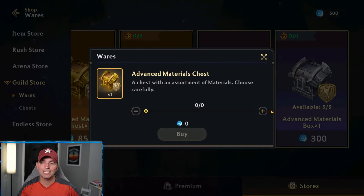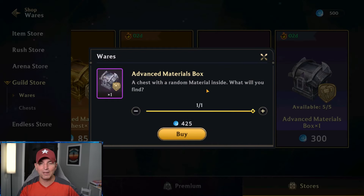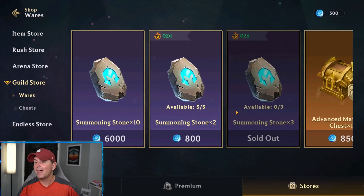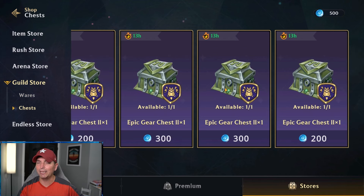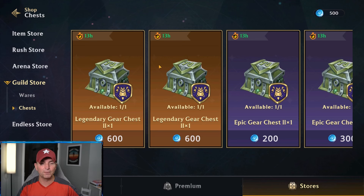Looking at the advanced material chest, I bought one of these and it gave me one resource, which is not worth it for 600. The basic box and the more expensive box are not worth it at all — they give you summoning stones. And this box gives you tier two legendary gear, but right now we're building and crafting tier six legendary and tier six epic gear, so there's no reason to get any of these. Another part of this game that needs to be updated.